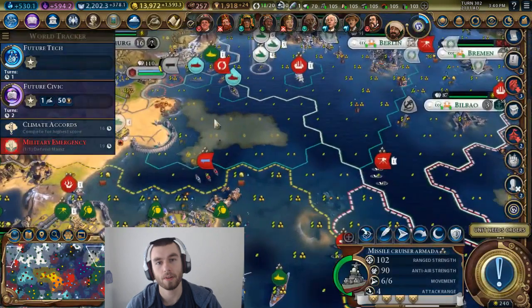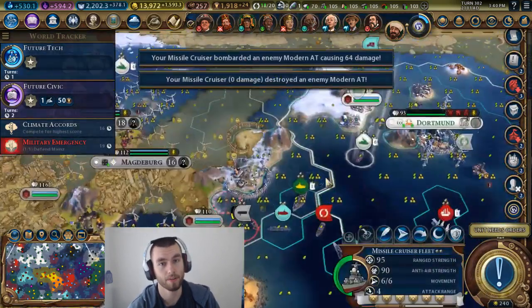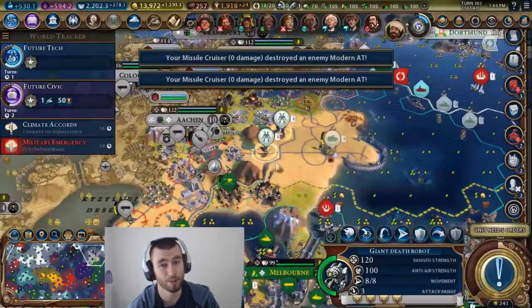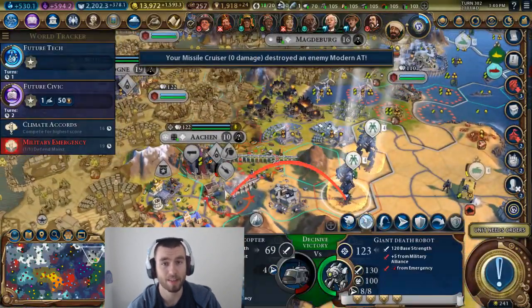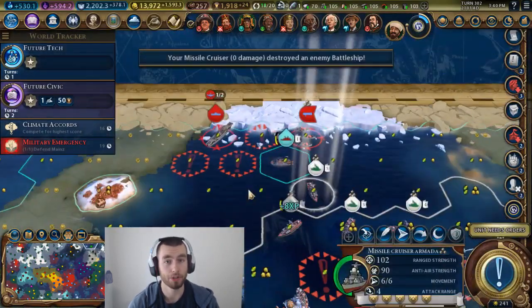I like how the navy units are balanced where they have to be in friendly territory to heal, and to heal outside you need to get a level three promotion. I think that's pretty good balancing. But if you have the chance to build a powerful navy, do it.